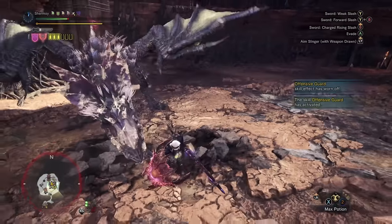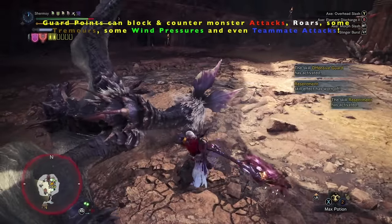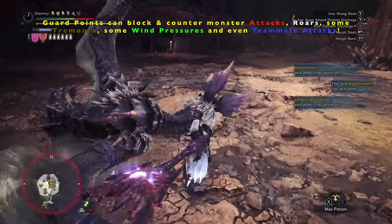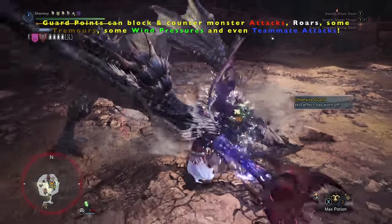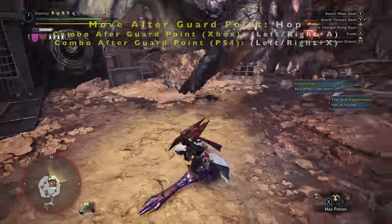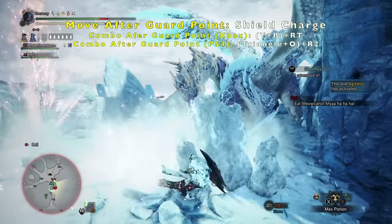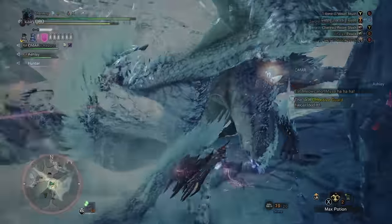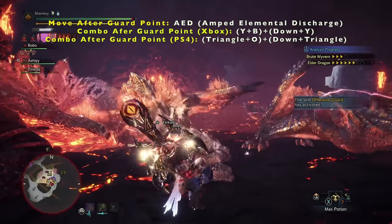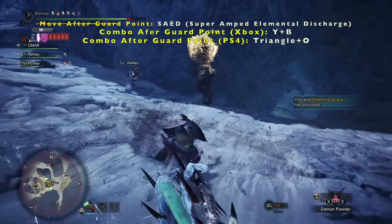In a few words: what is guard pointing with the charge blade and why is it mandatory to learn? Guard pointing is a high risk, high reward mechanic which is both a powerful defensive and the only counter-attacking or parrying maneuver all in one move. When a guard point is performed you are able to react fairly instantaneously with nearly any moveset in the charge blade arsenal as if your character is standing still, with the added benefit of instant hopping, shield charge, charging savage axe, and direct execution to AEDs and SAEDs which aren't usually possible without additional combos.